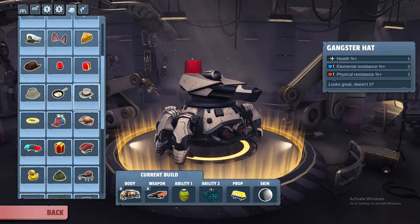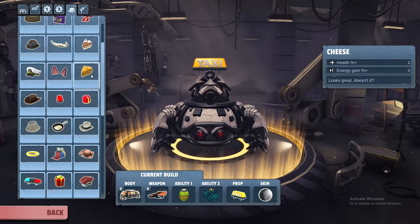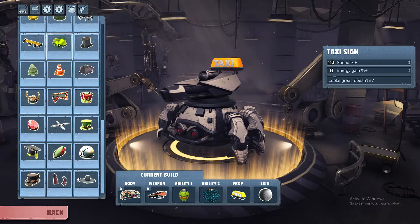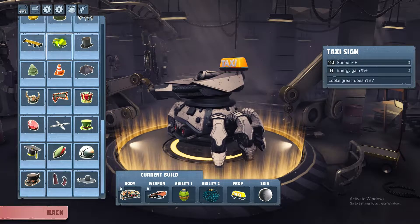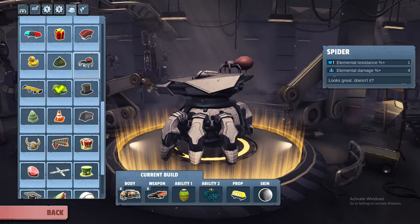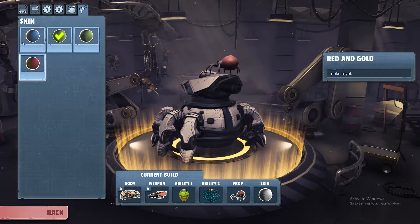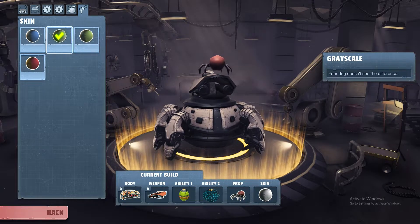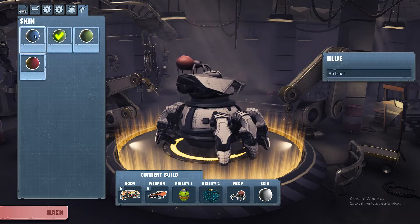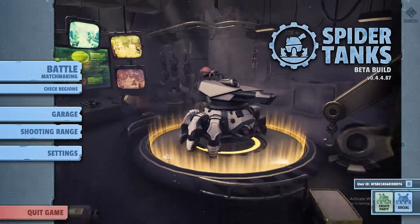I currently have the taxi sign skin — all these give boosts to different things. Speed, energy gain. I used to run the spider skin because it was all elemental damage — I might try that again. Let's switch it up and see if that helps more. And paint skin — I don't have any custom NFTs, so I'm rocking the grayscale, just because out of the basics it's my favorite little one. Maybe I'll switch to the green later.